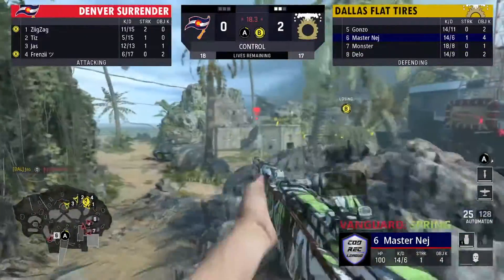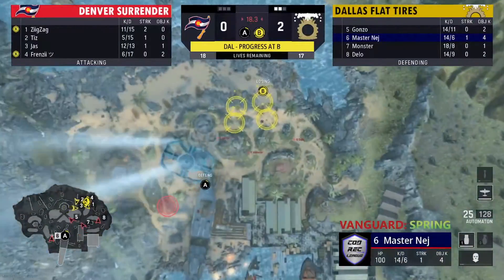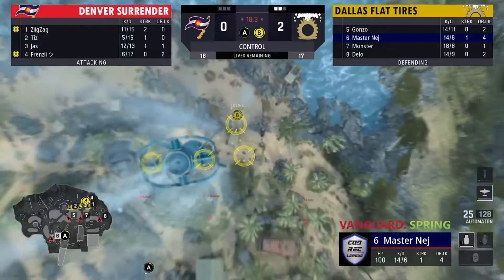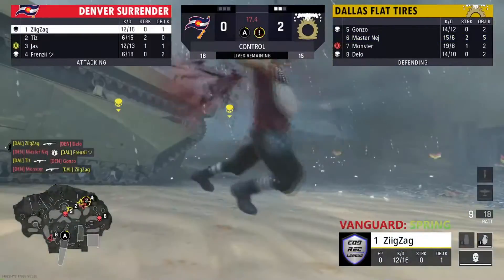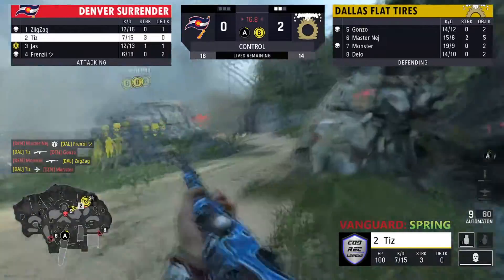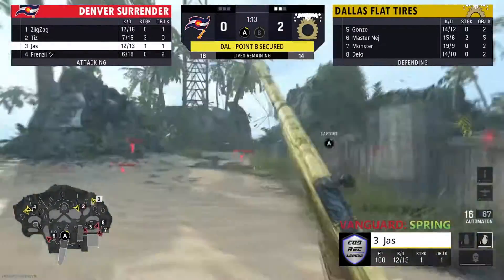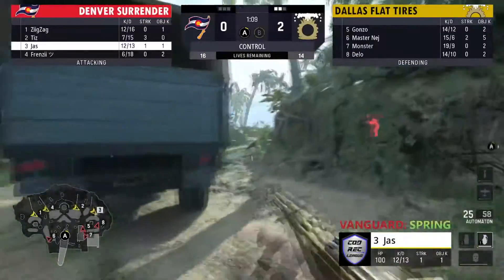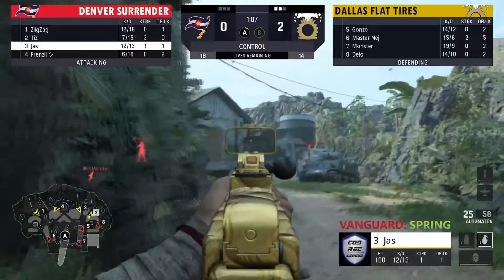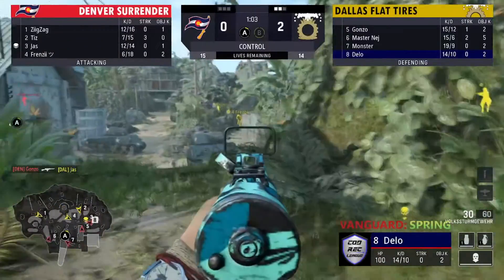Denver's doing a good job on the speed point — two guys on it, about to get that second tick. But here comes the Glide Bomb from Dallas — targeting these guys in the hill right away, going for the landing craft, kills everywhere. They got B secured — a minute to work with. Denver's going to be in the back spawn with a player on top cliff preventing them from pushing out. Denver is down oh-two right now — this is going to be a battle, they have to make a comeback.